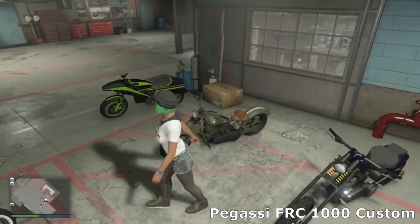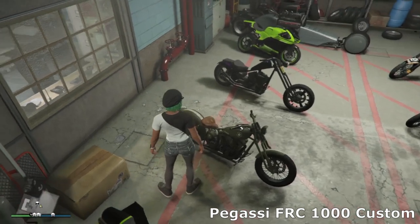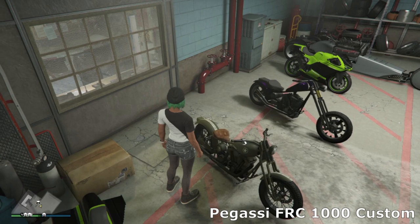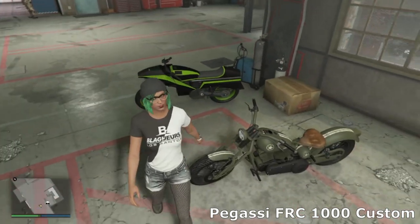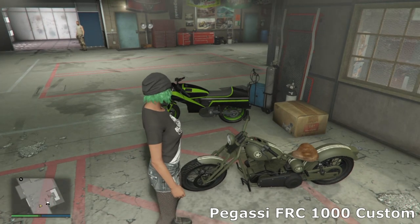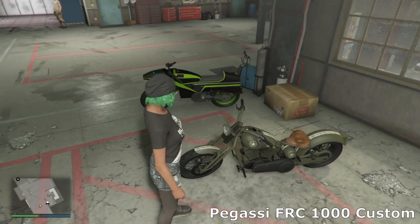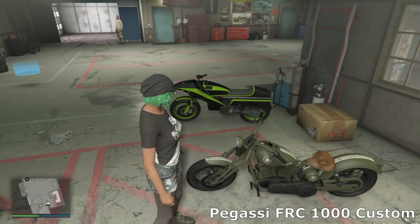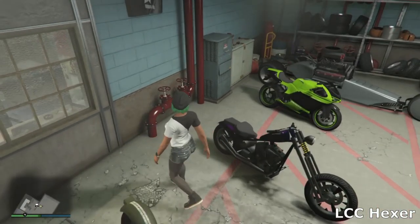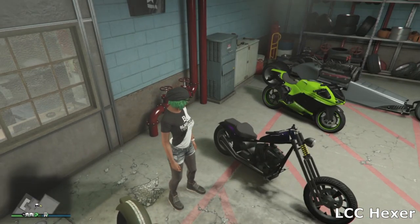Back over to this side we've got a World War II looking bike — I cannot remember what this bike is called. I know nothing about bikes even in GTA, but I wanted to make a World War II sort of looking motorcycle. I think this is the Benny's one, and you can get that old livery on it, so yeah — really cool bike.